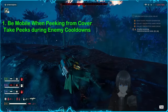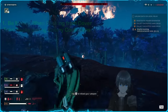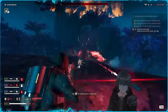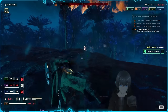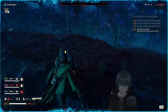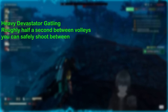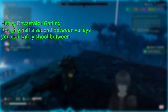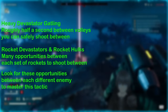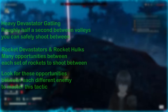Your movement in Helldivers 2 solely decides if you live or die on the battlefield. When taking peeks at the enemy, you want to consider the enemy's firing pattern. Every automaton has a built-in firing pattern with an internal cooldown between its volleys, meaning you want to time your peeks between these. The Heavy Devastator's Gatling volley has a very specific beginning and end point, with a very small window in between to take a shot at it. The Rocket Devastator and the Rocket Hulk send out volleys with more sizable periods of vulnerability between for you to take advantage of.